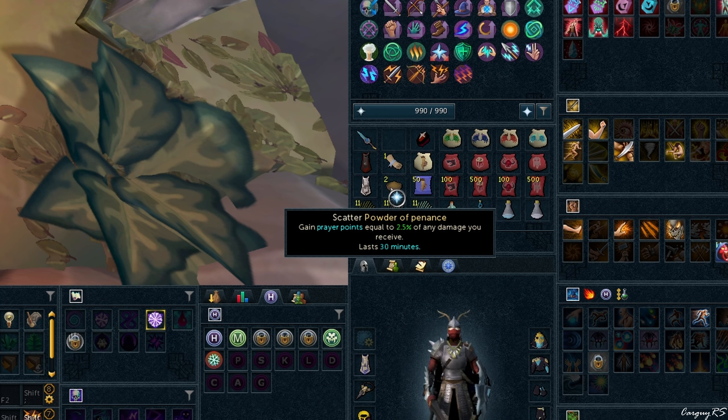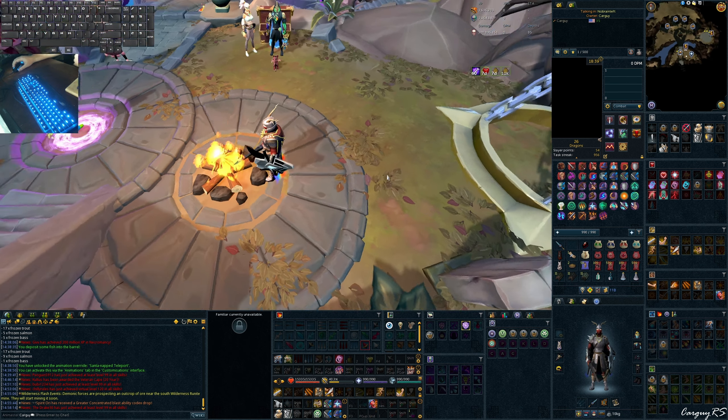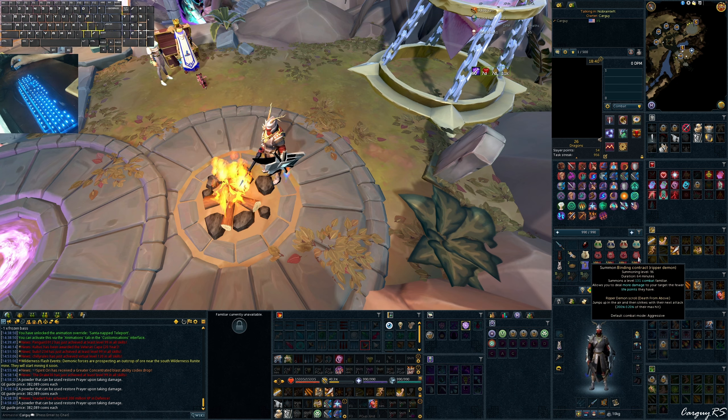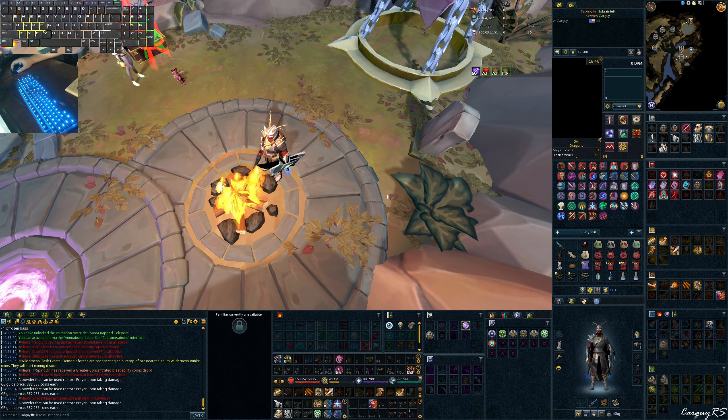Powder of Penance acts like the Penance Aura for damage taken — it gives you prayer points back, so you don't have to drink your Blessed Flask or any other prayer source as often. In this method I'll be using Calg Demon. I pretty much Calg Demon everything, other than if I'm straight Necro camping, then I'll use Blood Reaver or Ripper Demon respectively, depending on whether I need HP or not.